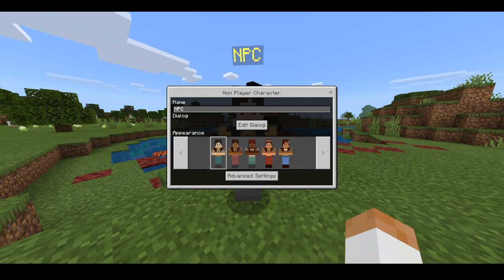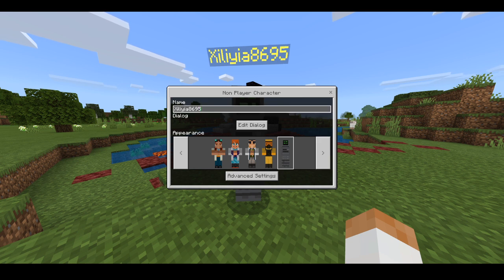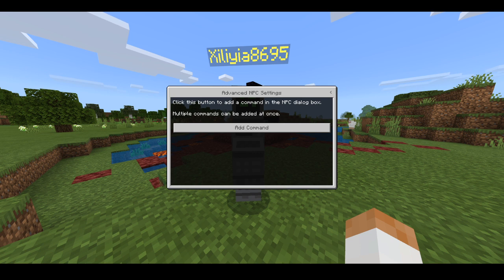So you can basically set the different types of skins. I haven't found the files yet where you can change the skins, but apparently it is possible to do that — you can actually change it to be people's skins and stuff. Basically you can rename it to whatever you want: a player name, or basically whatever you prefer. So we're going to call it Emily.